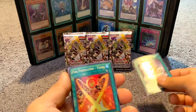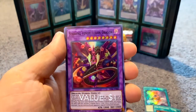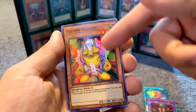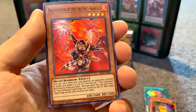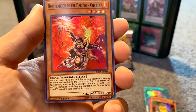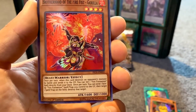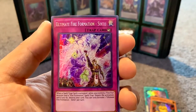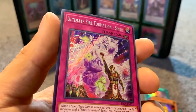Fire Formation goes with this guy here. Also got Starving Venom Fusion Dragon — that's an awesome card. Yellow Gadget — that's awesome. Brotherhood of Fire Fist Gorilla — nice, a beast warrior. Once per turn when this card destroys an opponent's monster by battle and sends it to the graveyard, you can set one Fire Formation spell directly from your deck. Once per turn you can also send one face-up Fire Formation spell or trap you control to the graveyard and target one spell or trap on the field to destroy it. And then boom — Ultimate Fire Formation Cinto — that's a secret rare right there!